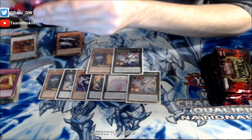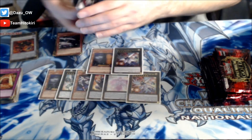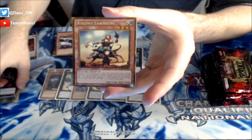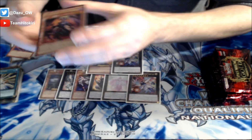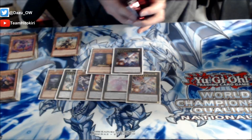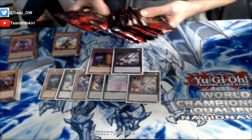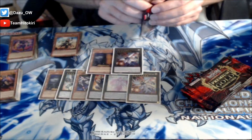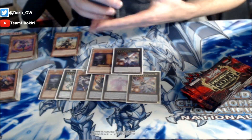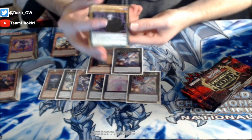Alright, our last pack on the right hand side - can we find a Ghost Ogre and Snow Rabbit? We've got Norito the Moral Leader, followed up by another Cosmo Farm Girl, nice. We've got Mask Change number one, a Magical King Moonstar, and another Malebranche of the Burning Abyss. That first side was pretty nuts - two Hope Harbingers, a Giant Hand, two Maxx Cs. We've got fifteen down and fifteen to go. I've only got one sleeve left and it's a red sleeve! I thought I grabbed a bigger stack of white sleeves. Don't curse us with garbage cards.